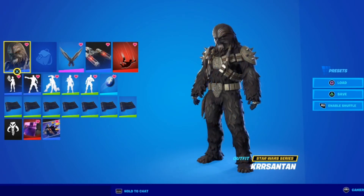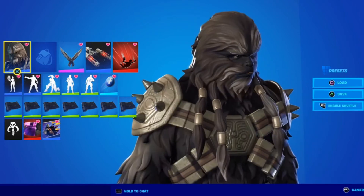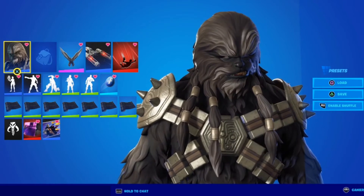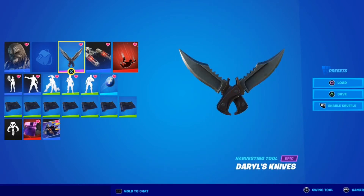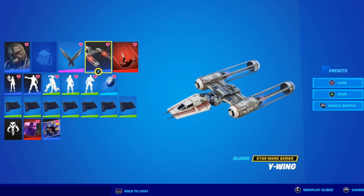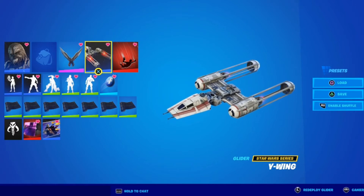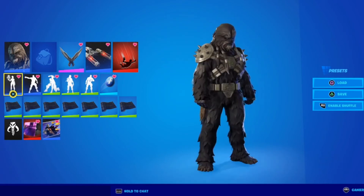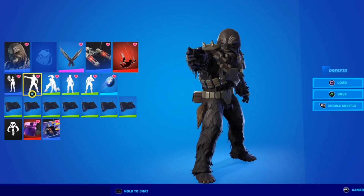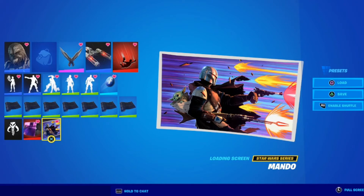Next is Chewbacca — referred to here as Kersentin. I added some items that weren't originally paired with him. He came with one of those odd back blings we'll revisit later. I gave him Daryl's knives from the Walking Dead crossover because I felt they fit him well, since he'd naturally use his hands more — which the emotes reflect. I also gave him the Y-Wing glider, since that's the closest ship I could see him using in the series. He shares the 'This Is the Way' emote and the Dark Side emote, which involves a choking animation that seems fitting for him. Same loading screen applies.